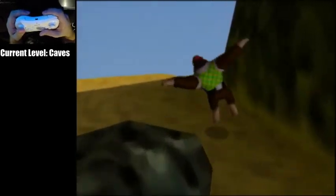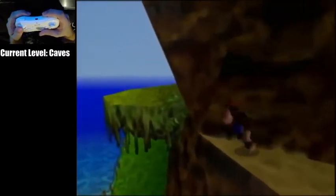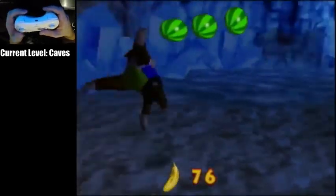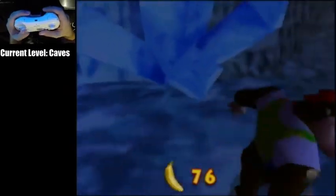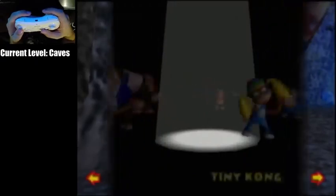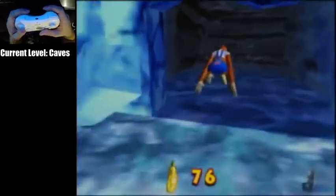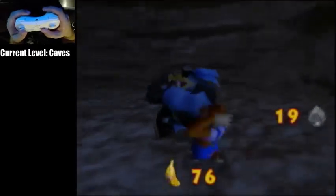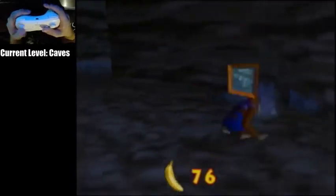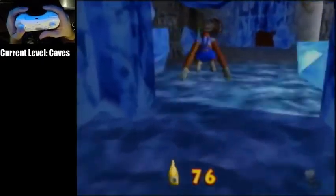It can be very tricky to learn this jump. So again, jump, jam your control stick, and into caves. You're going to come to the right and punch this wall. Tag Linky.